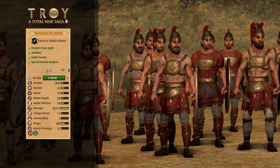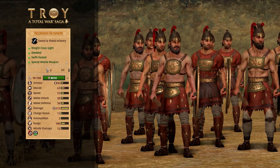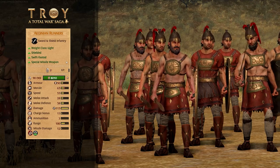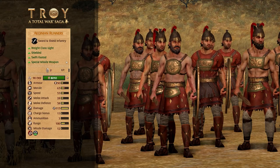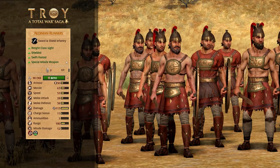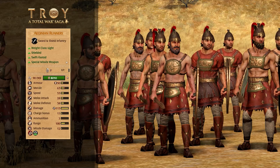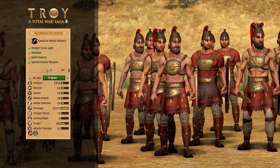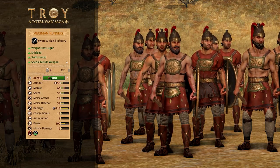Then we have Aeginian Runners. Very similar to the Light Swordsmen, with more morale and a fair bit quicker at 55 speed, so even better for flanking. They also come with a missile attack in the form of javelins which they can fire whilst moving. And like all light units, they can hide in the new terrain type Tall Grass, which only light units can do, as well as the forest. A similar role to the Light Swordsmen, just a bit better with that missile attack available. They've still got a shield, better morale, better speed, better weapon damage — so just an improved version of the Light Swordsmen really.